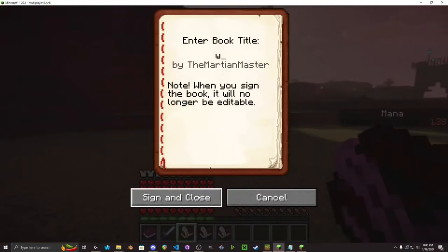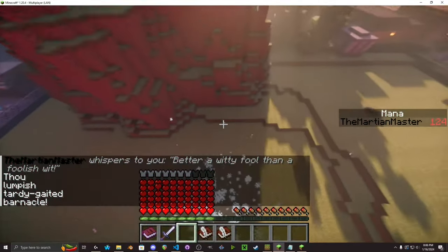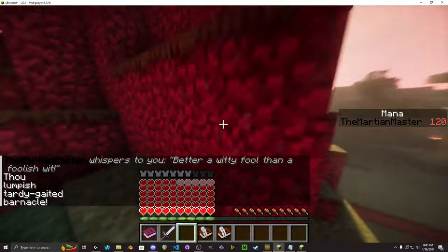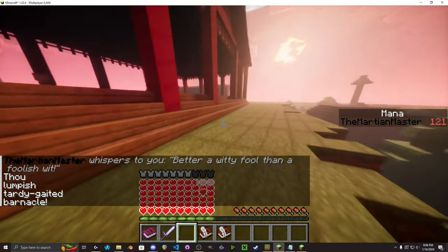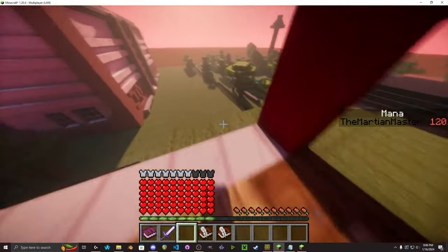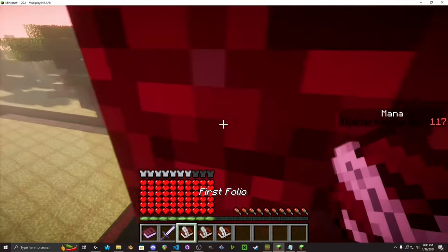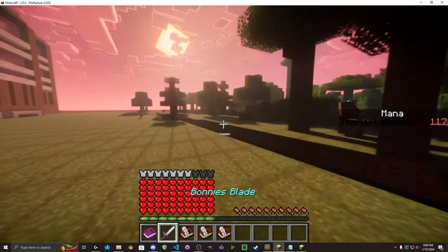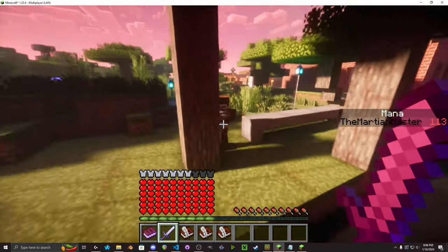Self-preservation is pretty straightforward — you have to sign the book. It makes a really loud sound and a bunch of particles to hopefully distract your opponent so you can run away.